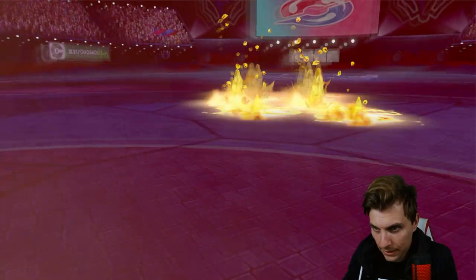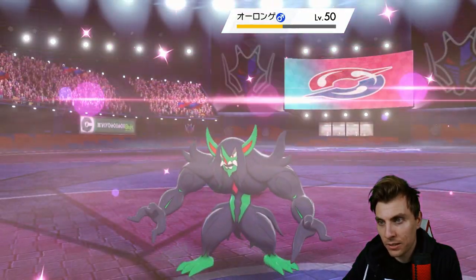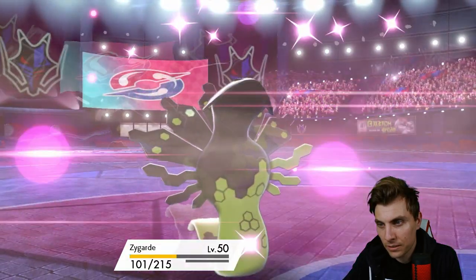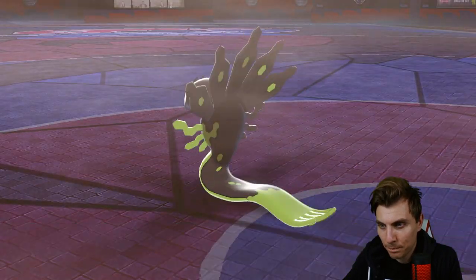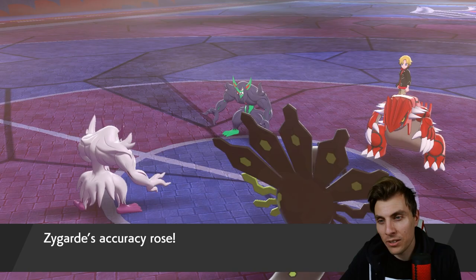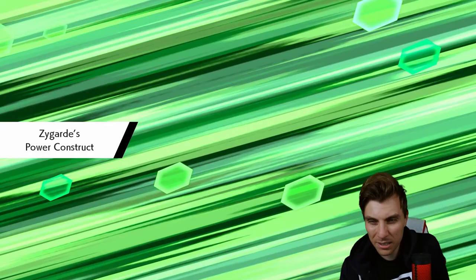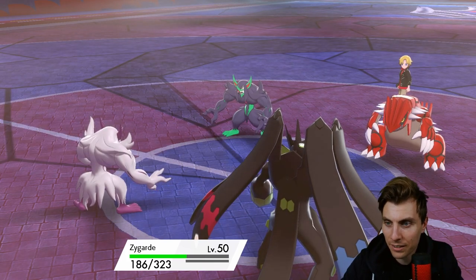Precipice Blades again, and a Spirit Break incoming into our Zygarde — but we get that full form now! We take it so well, just a special attack drop, not too bad. It's going to be difficult for my opponent to deal with a full form Zygarde now. We get Tapu Fini onto the field — getting that nice health back and the complete form. We're in a really good position to go forward.